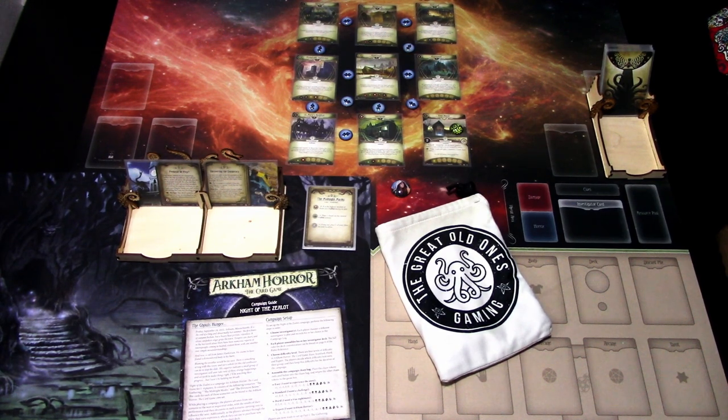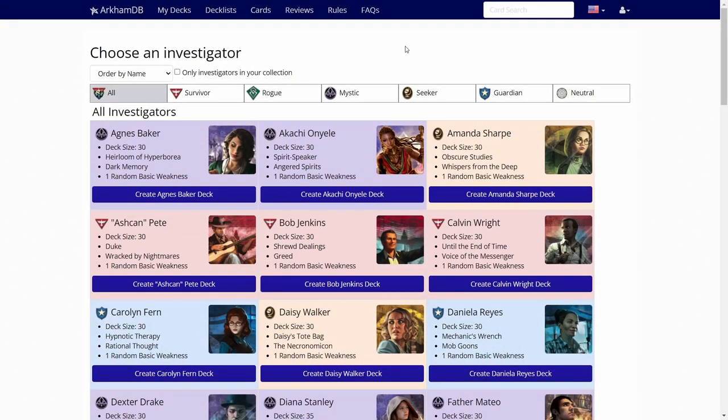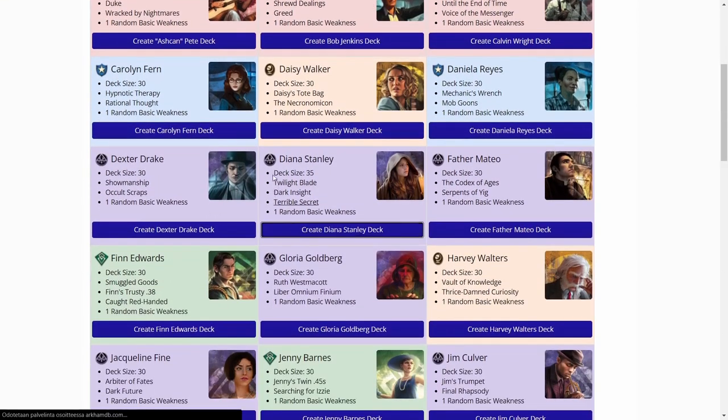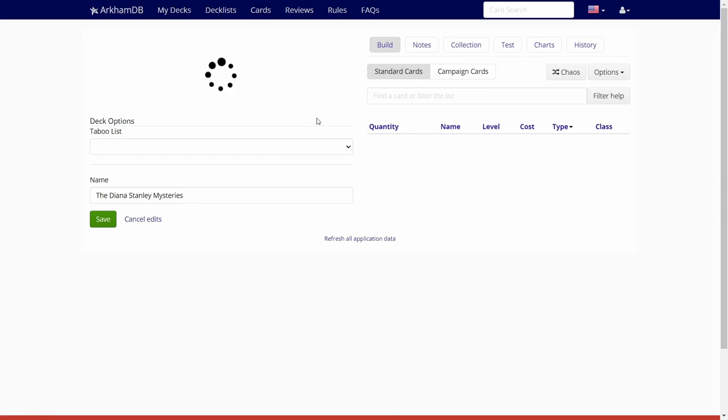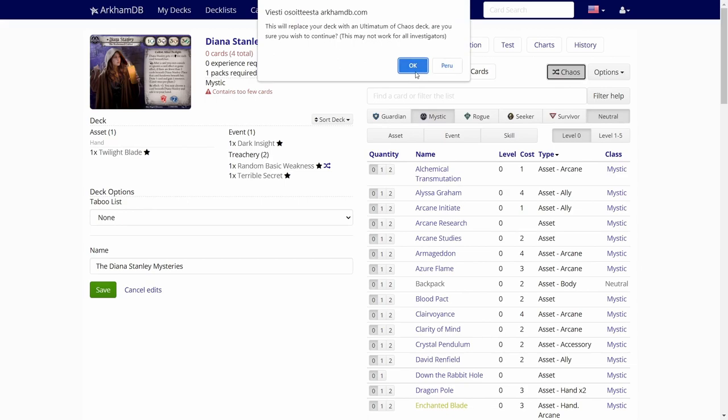We are ready to hop over to ArkhamDB.com to build the deck. So we are over on ArkhamDB.com and let's pick up Diana Stanley and create the deck. I am using all of the cards available to me at the moment. Because we got a bunch of new multiclass cards, this might be a really, really strange looking deck. Let's just push the chaos button here and see what we get.